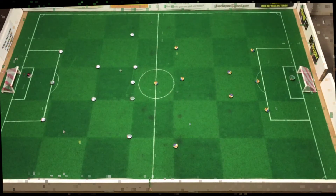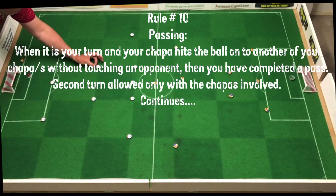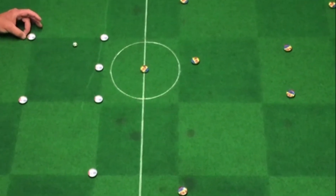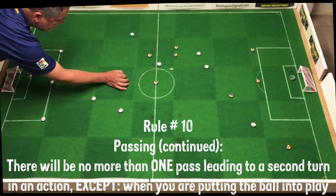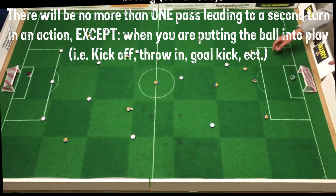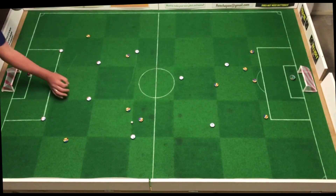Rule number ten — passing. When it's your turn and your chopper hits the ball onto another of your choppers in the same team without the ball touching an opponent, then you have completed a pass. This means you get a second turn with any other choppers that were involved in the previous turn. There will not be more than one pass leading to a second turn in an action, except when you're putting the ball into play — so if you get a kick off, throw in, goal kick, or indirect free kick and you complete a pass straight after, you still get one more shot, provided the ball does not touch an opponent throughout the whole sequence.